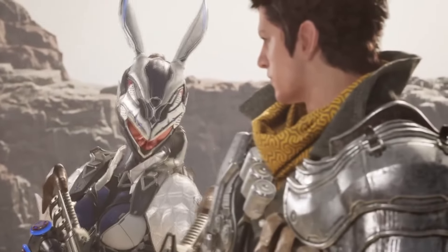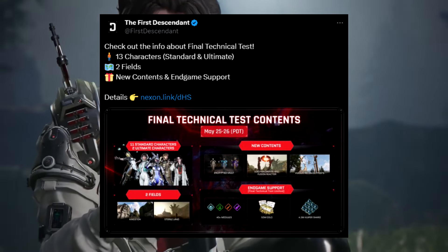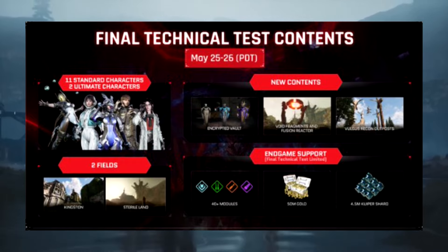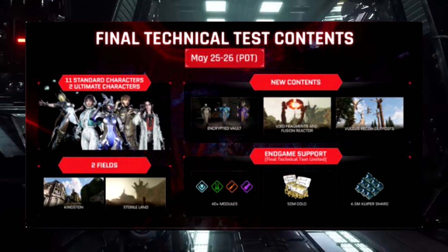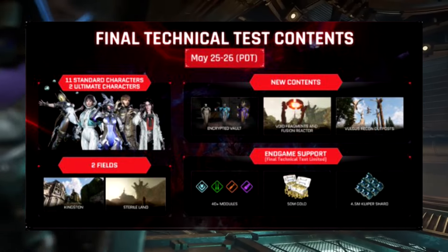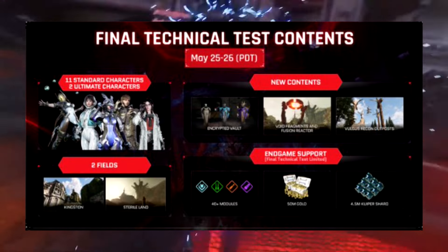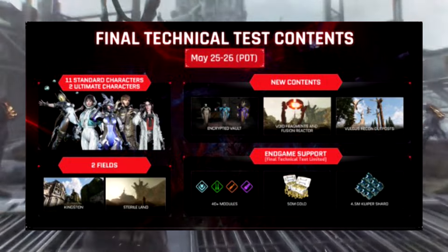They've given us a massive post about the final technical test. Around 13 new characters. We have new content as far as endgame activities, encrypted vaults, Vulgus recon outposts, and loads of things inside the two new fields — Kingston and the Sterile Lands — and endgame support including 40-plus modules, 50 million gold, and 4.5 million Kuiper shards.